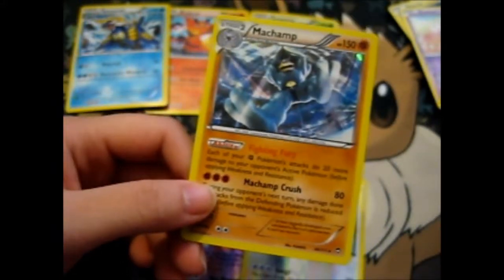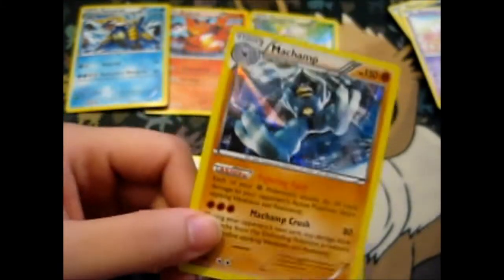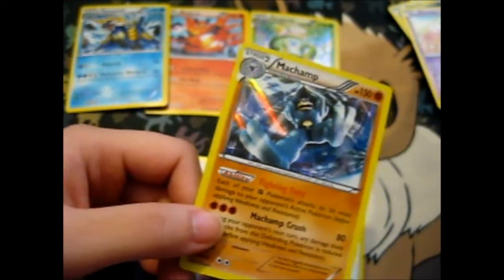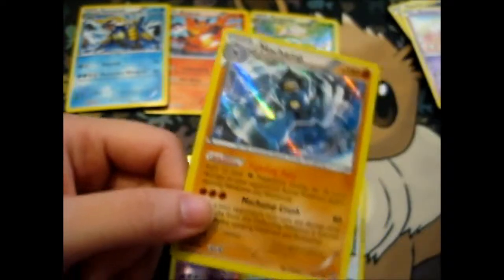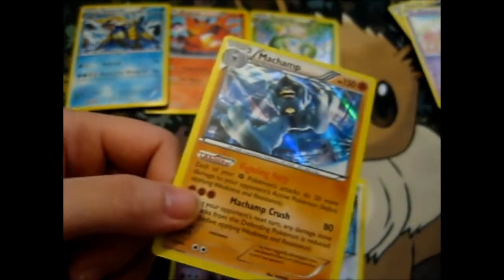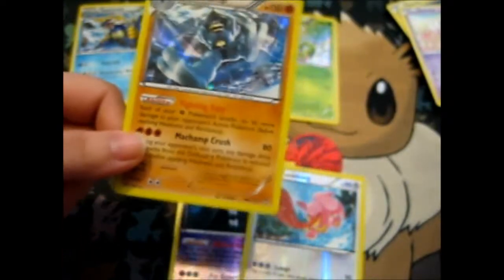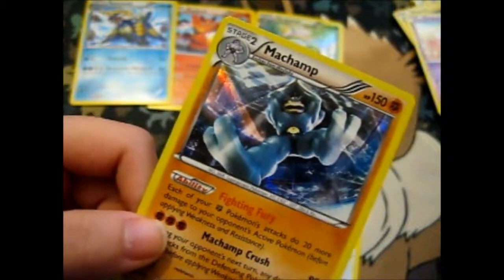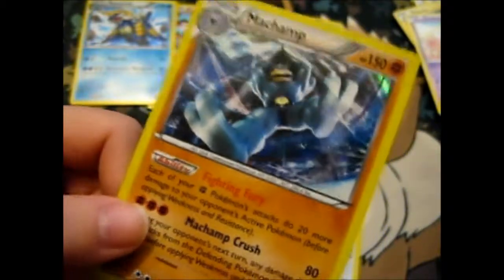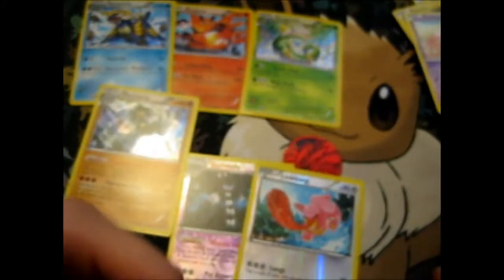That's our first holo out of how many packs now? Eight packs and we got one holo — well that pull ratio sucks. But anyway, they had quite a few of these two-pack sets — Furious Fists and the other stuff. So if you live near a Jesca that has one, by all means get one. It's totally random, no pull rate or whatever, but at least we got something.